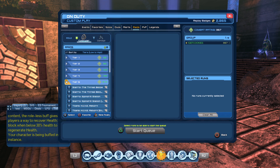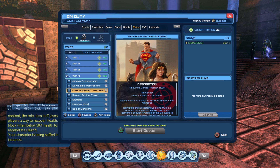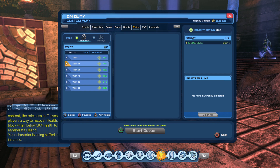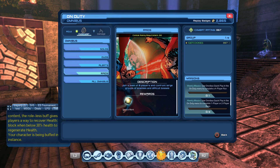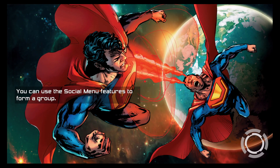You can also come to the on-duty tab and under custom play I'd recommend the raids — they're pretty easy and a lot of other people can carry you through them. You can get marks relevant to that particular DLC. If it's tier 5 and below, you'll get source marks, which is fine. You can also go to the main on-duty menu, go to quick play with the omnibus, and queue up for raids there as a good source mark farm.